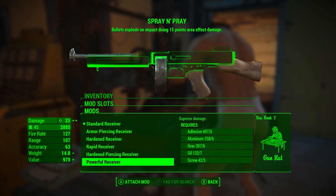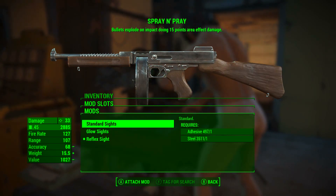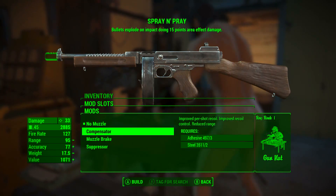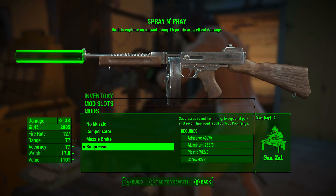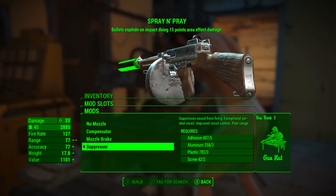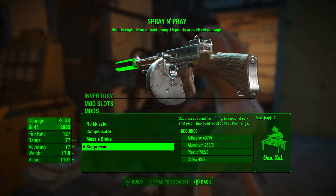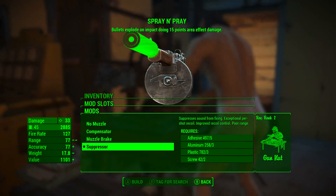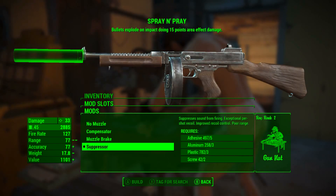Now we're going to apply modifications. I'm going to the very bottom modification of every mod slot, because in my opinion those are the best for this particular weapon. The only mod we'll speak briefly on is the choice of the suppressor — this drastically reduces the range of the weapon, but it suppresses sound from firing, reduces per-shot recoil, and improves recoil control. The recoil of this weapon is pretty wild, so having that extra recoil control is absolutely paramount.